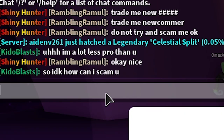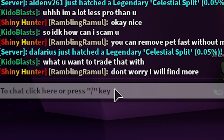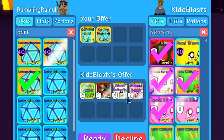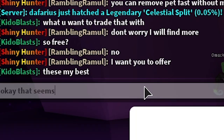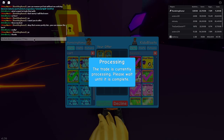I don't know how... can I scam you? You can remove a pet fast without me noticing. What do you want to trade that with? Don't worry, I will find more. We're not done yet with pets. Oh, shiny cartoon exarium. So free? No, I want you to offer — like a fair trade. Very bad offer, but since he's a noob, whatever he's offering, I'll take. He's adding. He does know a little bit about value — he knows my pets are more valuable. These are my best. That seems pretty fair. You can remove the last four. I'm ready. So now we have to make sure that he doesn't remove any of the pets. Confirm. He's not doing any switches here. A fair trade.